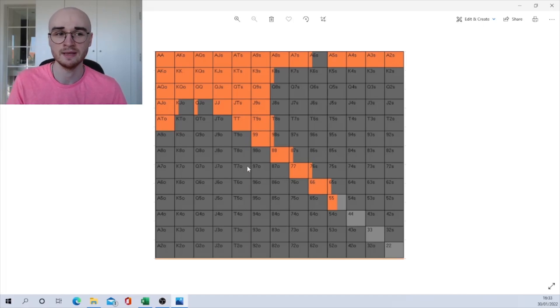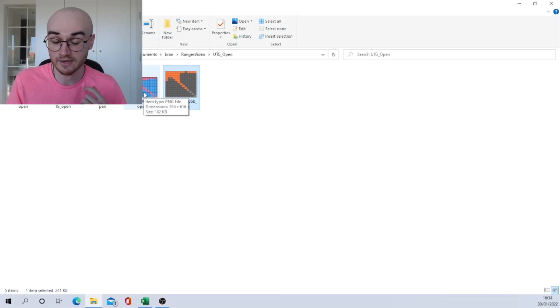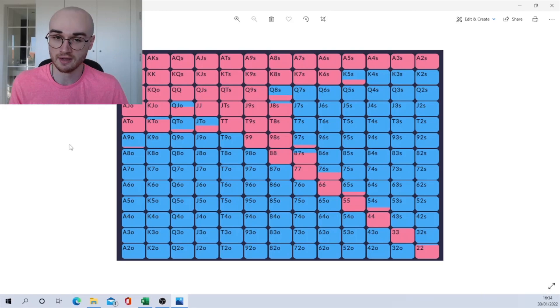The MTT range differences are explained by context: there's an ante — a reason to expand your range — but it's under the gun in a full 9-handed game, meaning more players to act, more people who can 3-bet you, making you play a bit tighter. The ante opens it up a little, and you're still 100 big blinds deep. It's important to understand how your range shifts based on these factors. Now let's look at the low-jack opening range for tournaments — this is equivalent to 6-max UTG because there are five players to act, but with antes, so the range is suddenly a lot wider.